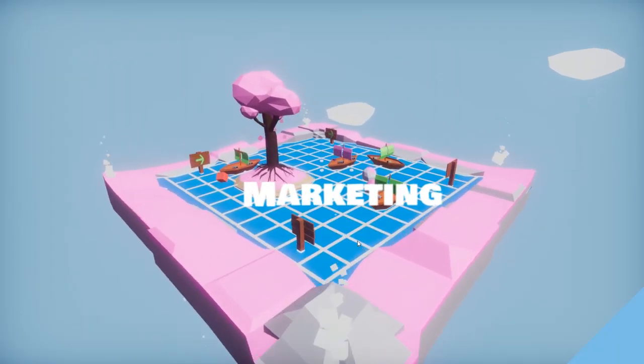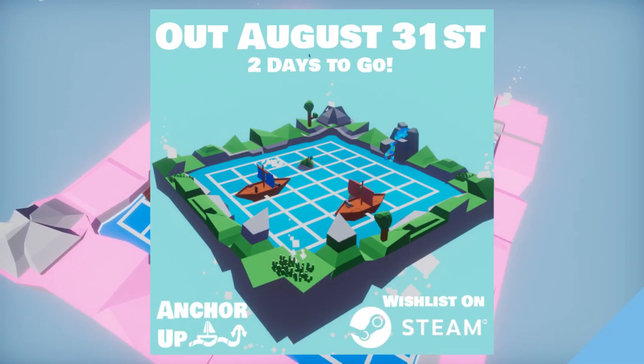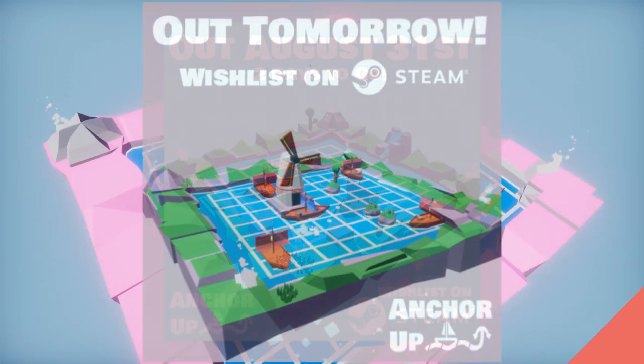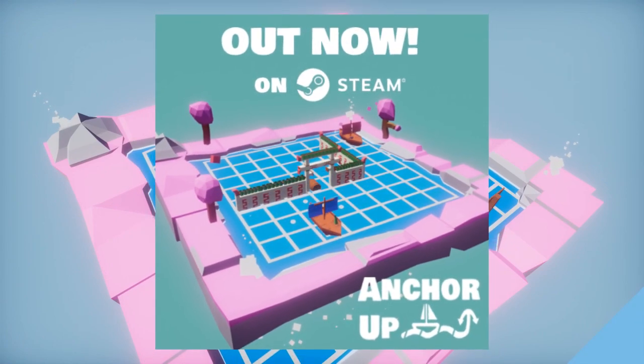In the days leading up to the launch of the game I started creating some advertisement pictures for Instagram on the Orange Flag Studio account, which were counting down to the launch of the game each time with an image, and finally with an out-now post.